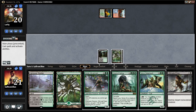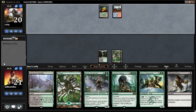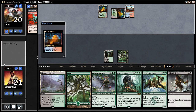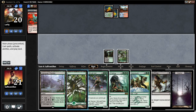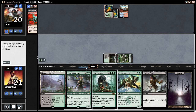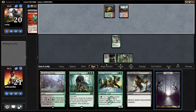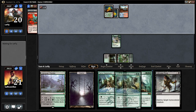Before sideboards, I have no idea how this matchup is — probably not great. Post-board I think it gets better, because we have a lot of Reclamation Sages to kill Sphinx's Tutelage. We might be able to just play big things and get there. Our hand's not very susceptible, and we do have a Cord to hit something.